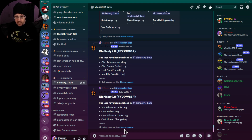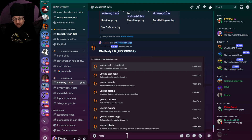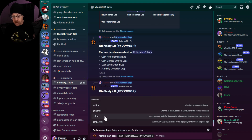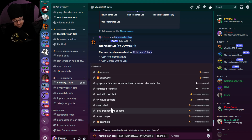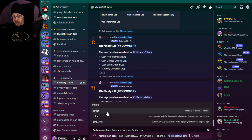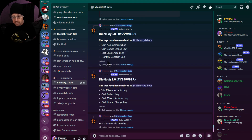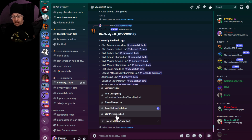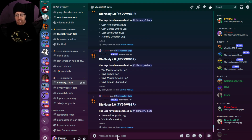We now have enabled: CWL embed log, CWL missed attacks log, and CWL lineup change log. We're going to do the same thing for player logs. So we go back to setup, run 'clan logs,' select Dynasty 2.0 and the Dynasty 2.0 bot channel. Under player logs we've already got a join log; we're going to add town hall upgrade log and war preference log.